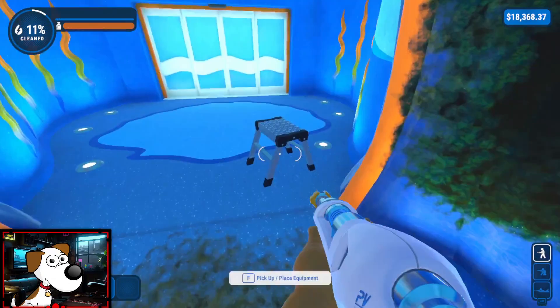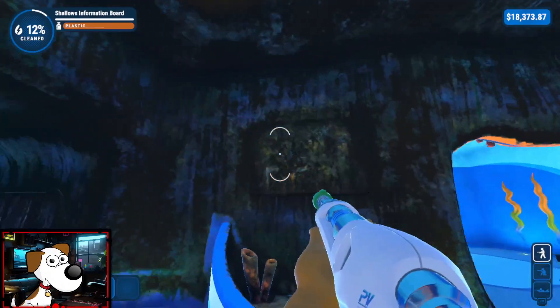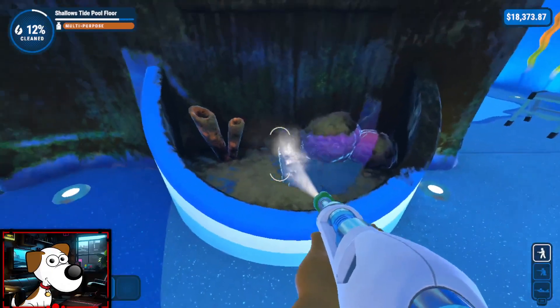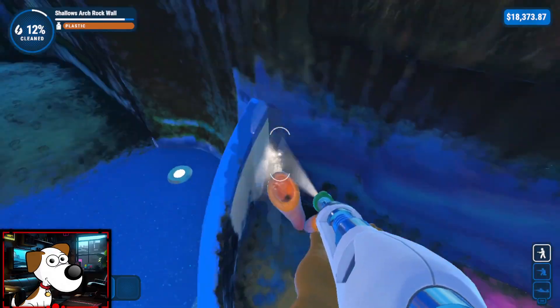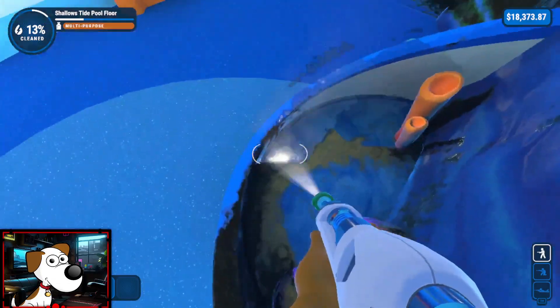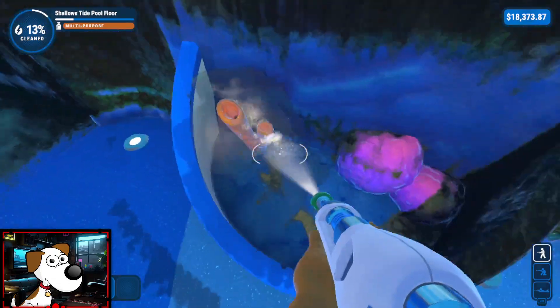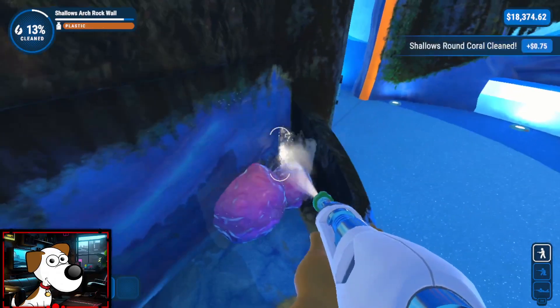I'm gonna go ahead and move the stool out of the way - go ahead and live there, I don't need you. There goes the floor. Now to work on this - this is another tide pool mini, I guess? In case the big one's full up. No infographic here, so I don't know what was in here. Probably just some more urchins and sea cucumbers is what I meant to say.